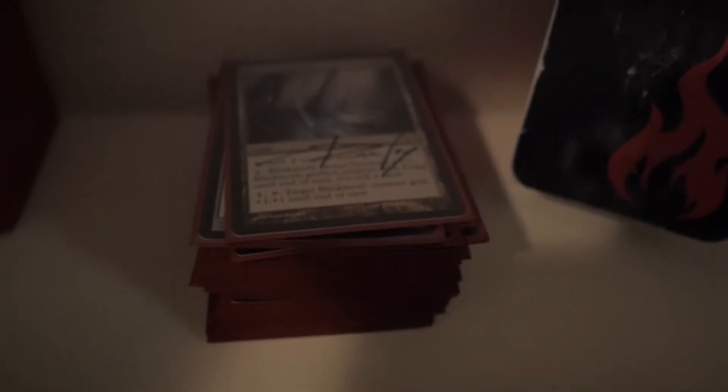Last but not least, the first ever deck I built in modern: Naya Burn. Mostly just running the green for the sideboard, but it's pretty much red-white burn. I love this deck — I probably play this one the most out of any of my decks. There are a lot of foils in here too — all the Lightning Bolts are foil, all the Lava Spikes are foil. They're Khans of Tarkir fetches, not the OG Onslaughts, but I enjoy playing it quite a lot. You need four fetches in red-white burn for that fast mana without shocking yourself.